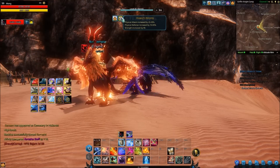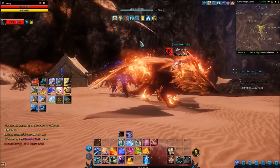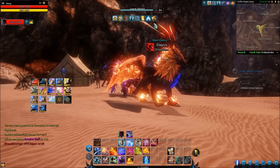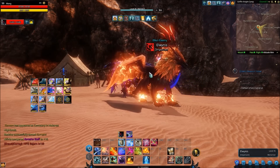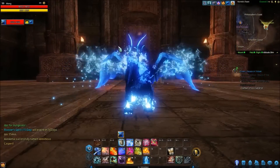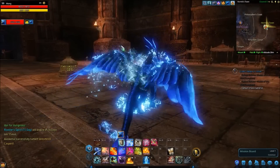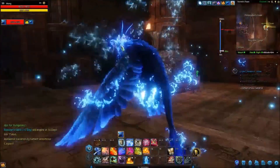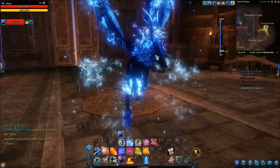This one increases physical attack, physical defence, and strength, so it really caters towards assassins and guardians like myself, and berserkers — really helping out to get a massive DPS increase there. But he's got different stats, and honestly I think the blue colour looks better than the orange, because the orange one looks more like a fire phoenix, while this is like some cold, cold-hearted blue phoenix.